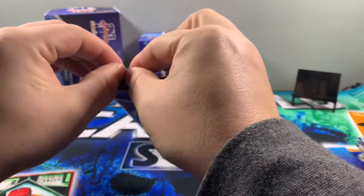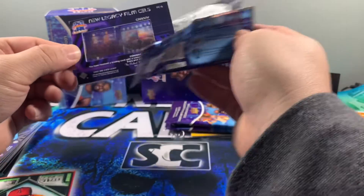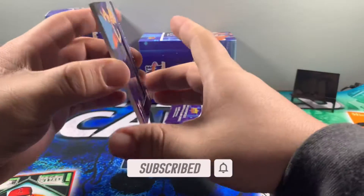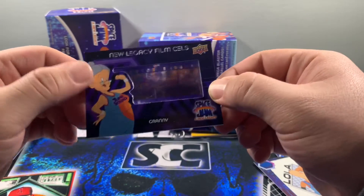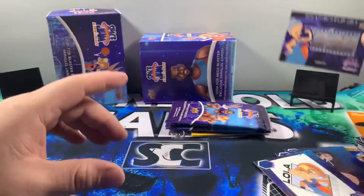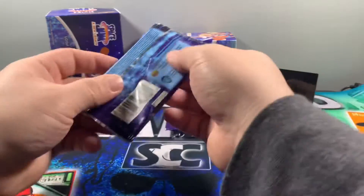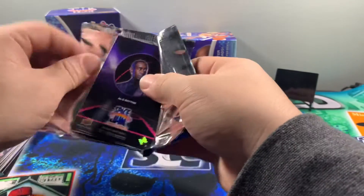Oh, we got a film strip — the film cells! This is one card in that pack and it is Granny. That's pretty cool, though the film cells would have been better if we got a LeBron — the corners are a little worn. But that is obviously really cool film cells from Space Jam. Cool insert — didn't expect to get anything like that out of this. Not a LeBron auto, far from it, but a cool insert to get for Space Jam.